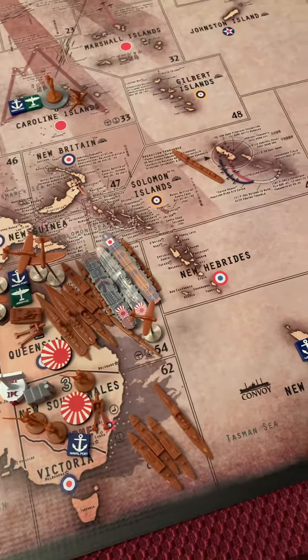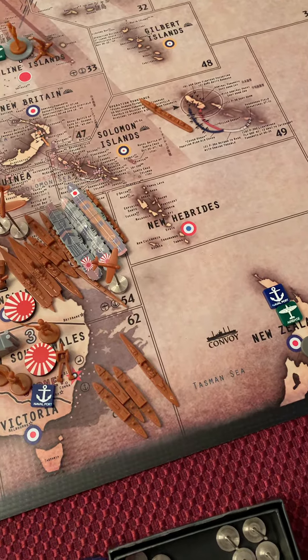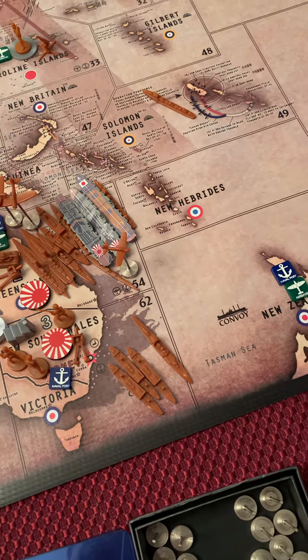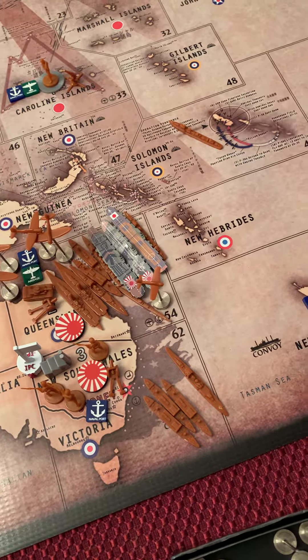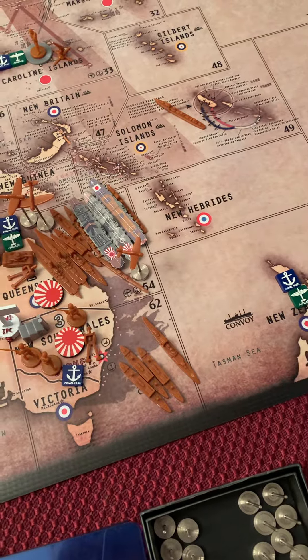To clarify on Season 54, I have a submarine, two destroyers, two transports, one cruiser, two battleships, three carriers with one, two, three tactical bombers on them, and two fighters. Season 62 below it has a cruiser and three transports.